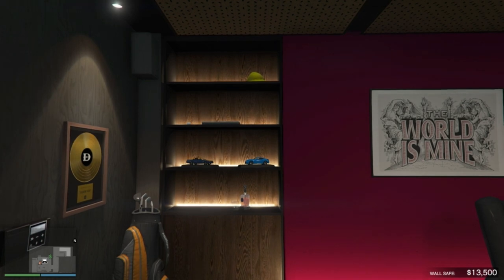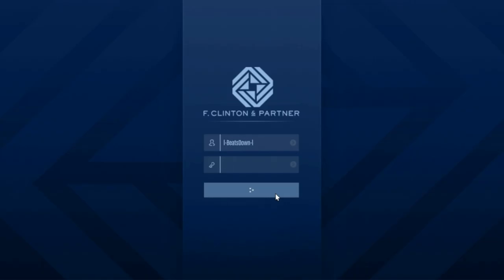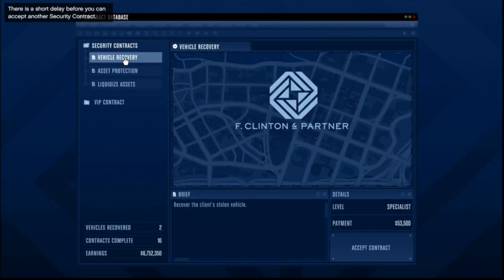You then want to start up a security contract mission. You can select this option from your phone, but Franklin will just send you a random one. The best thing to do is head back to your agency and pick the one that pays the most money. They vary depending on the mission but start at just over $30,000 and can go up to $84,000, which is the highest I've seen so far.